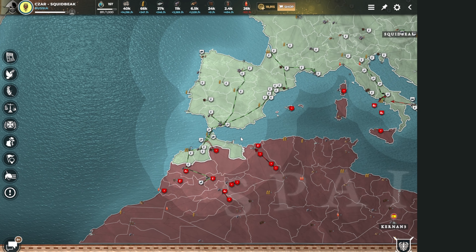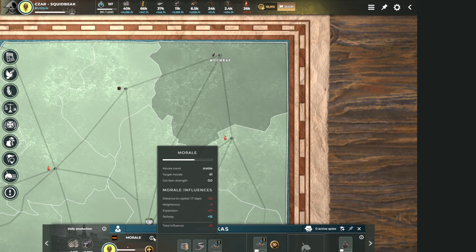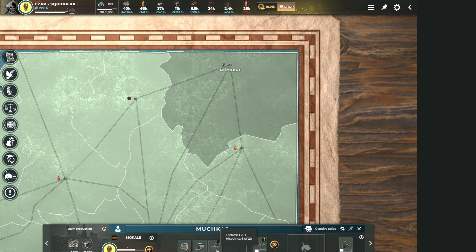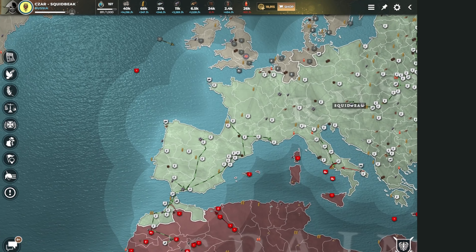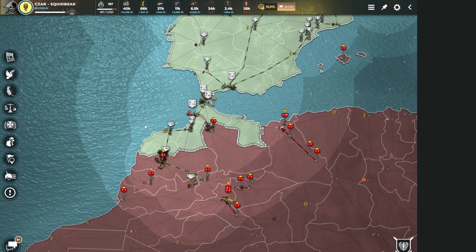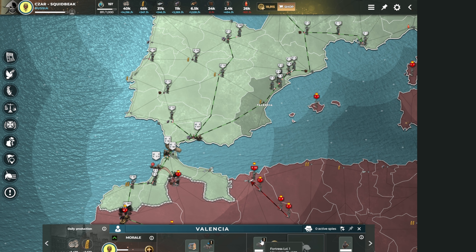At the outer reaches of Russia, clicking the morale icon shows distance to capital: 1.7 days, negative 26 morale. That's a lot - I'm actually losing resources in this province. I've already built a railroad and I'm starting to build fortresses, which are cheaper than factories, to boost morale around this area. Morale is such a huge part of this game. Spain would do so much better if they would just hit the harbor button, the fortress button, and definitely the railroad button.